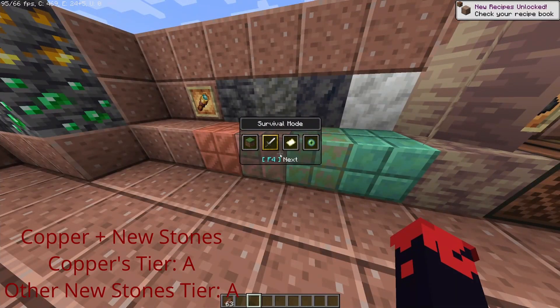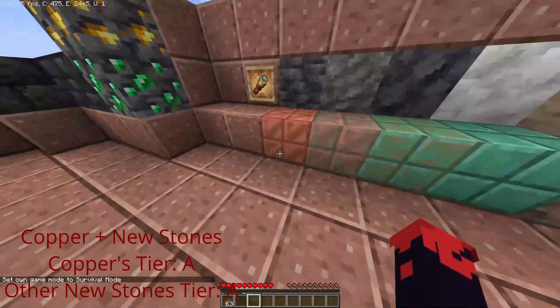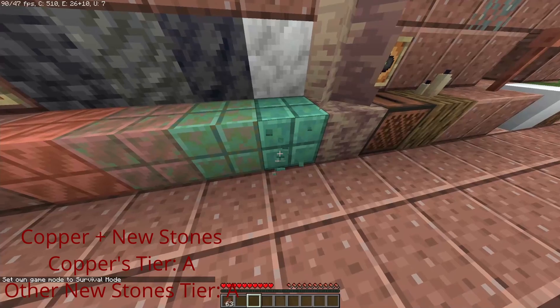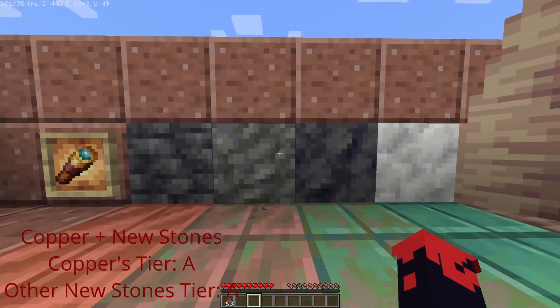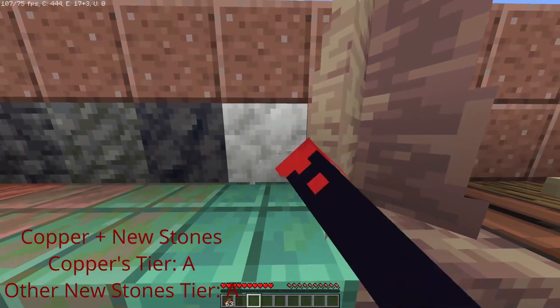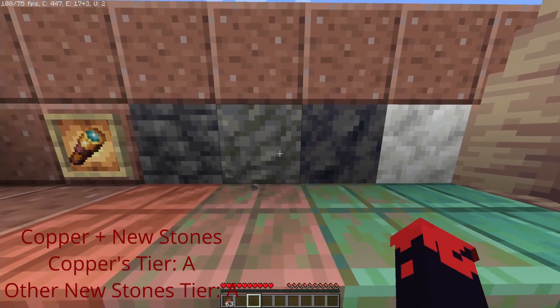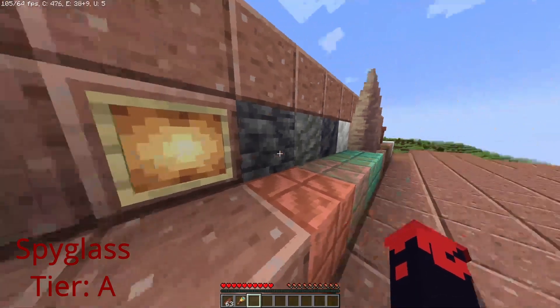Copper comes in four different stages and will advance a stage the longer it's left out. If you use beeswax against it, it will be waxed and will not change stages anymore. You can use an axe to get rid of the wax. There are also some new stones we'll talk about more later.